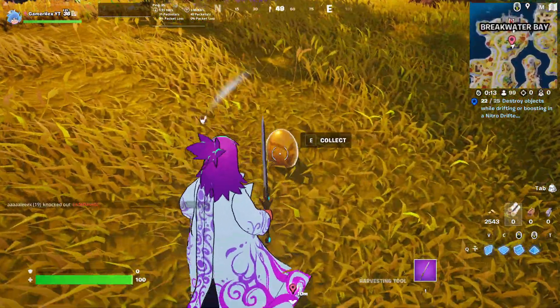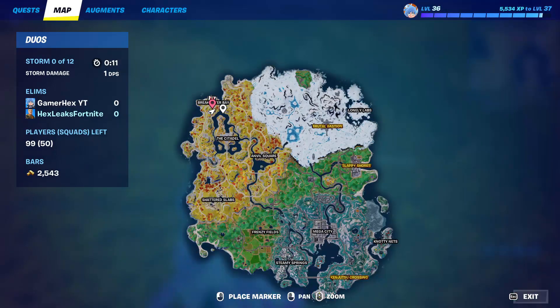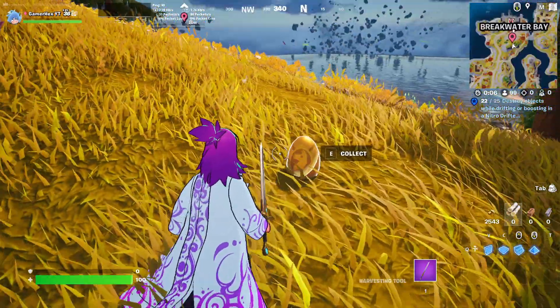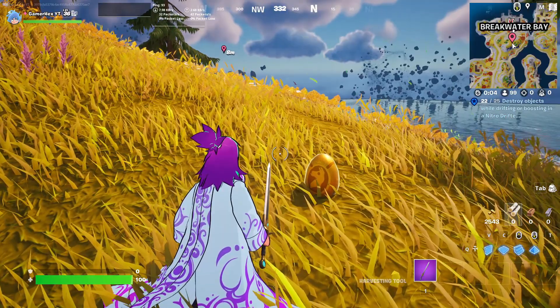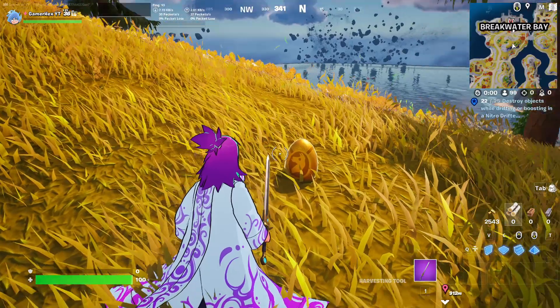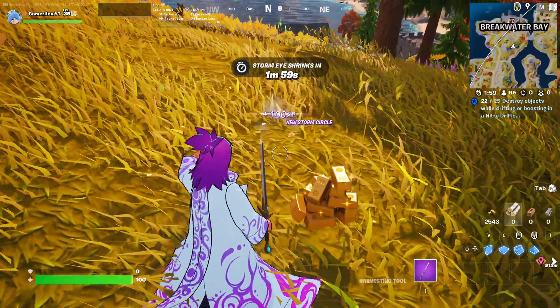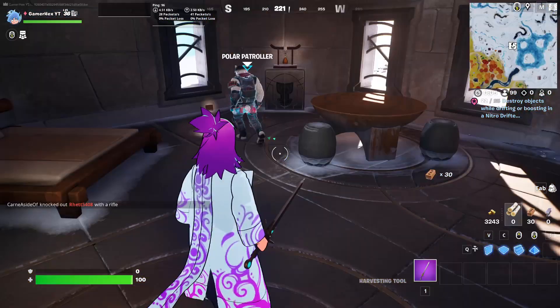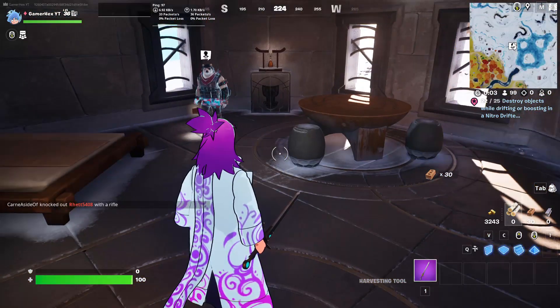This is one of the best locations I found to get chickens. In case you can't find a chicken, just enable 'visualize sound effects' and move around the map until you find one. Collect the golden egg — it gives you 350 gold bars, which is awesome.